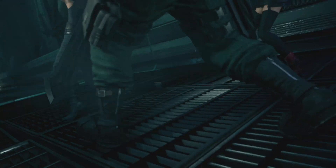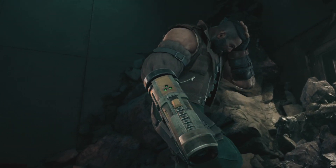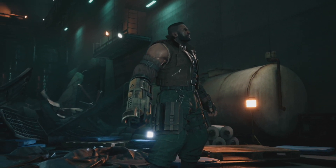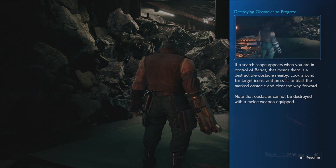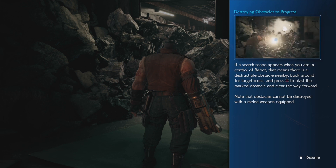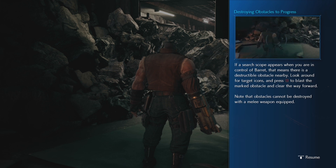Part of the plate fell on Wedge - I was pretty sure he died because he dies in the original game. Tifa and Cloud are separated - she calls out to him as he falls. This game sure has a thing with people falling off bridges. The game tutorial explains: if a search scope appears when you're controlling Barrett, there's a destructible object nearby. Look for target icons and press square to blast the obstacle. Note that obstacles cannot be destroyed with a melee weapon equipped.